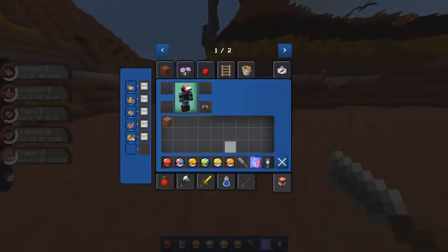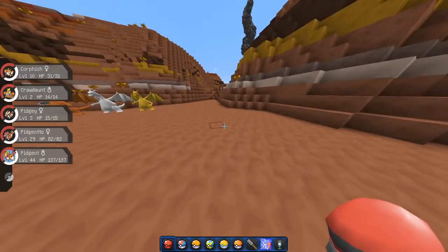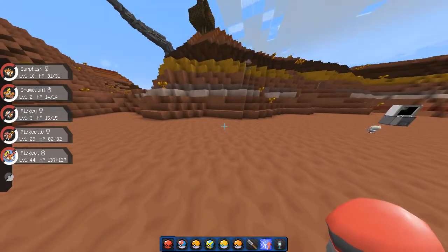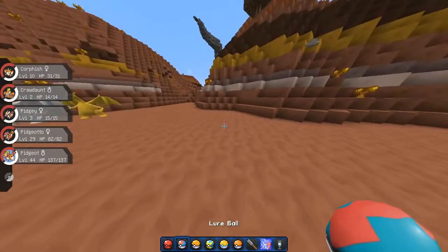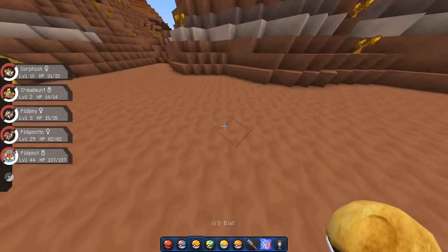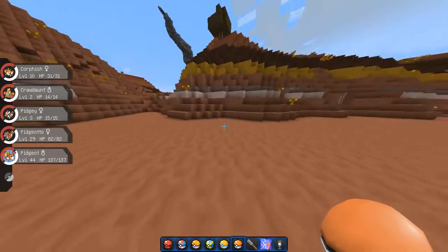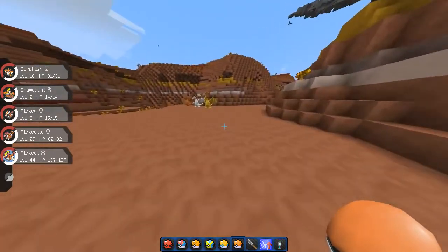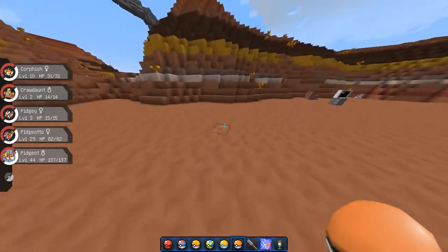Next we have all the new Pokeballs that you can see in my hotbar. I was going to go get descriptions for each Pokeball and what they do, but I completely forgot. So we have the Cherish Ball, Lure Ball, GS Ball — which seems really special, it's got a weird texture on it — Park Ball, Quick Ball, and the Sport Ball. You guys can go check those ones out as well. New variations and strategies on how to catch Pokemon, which is pretty awesome.